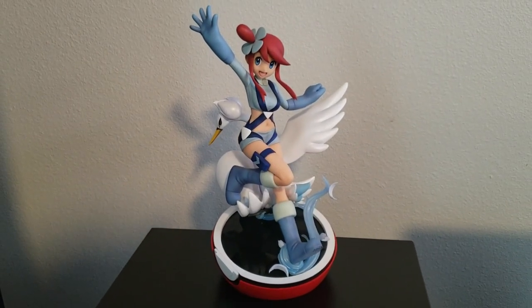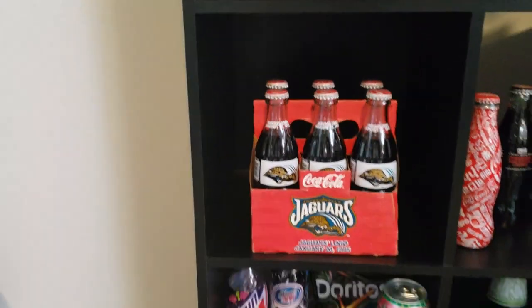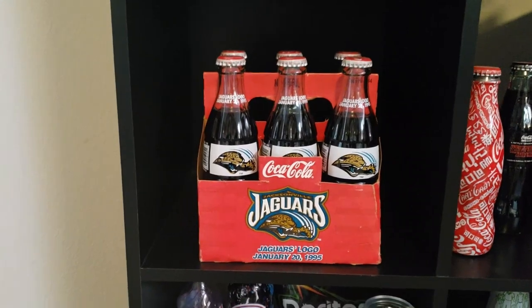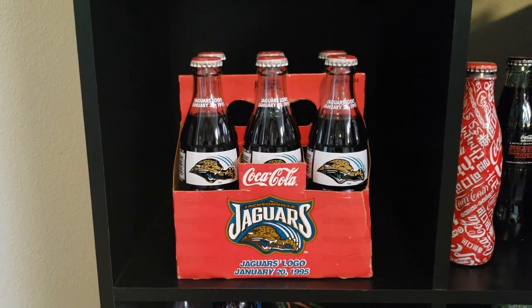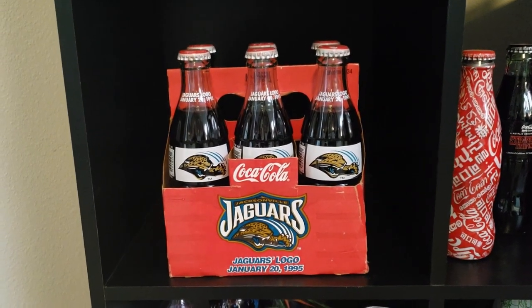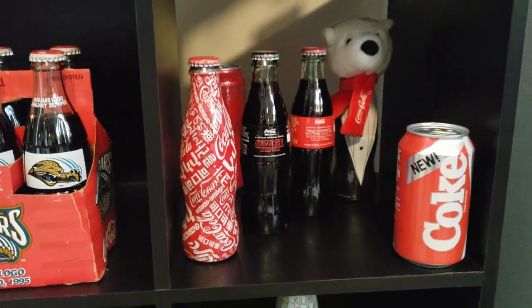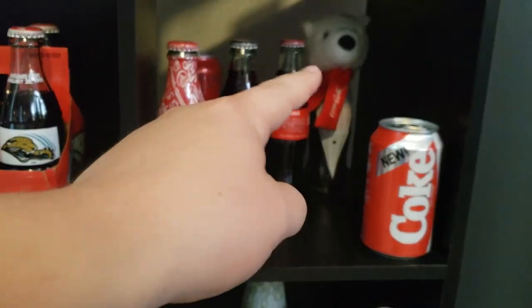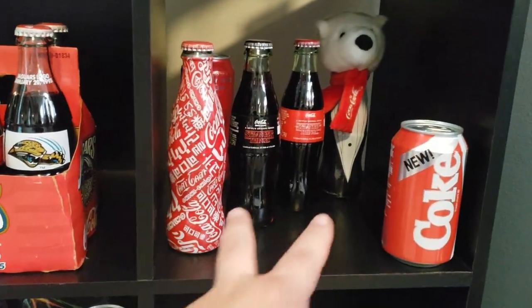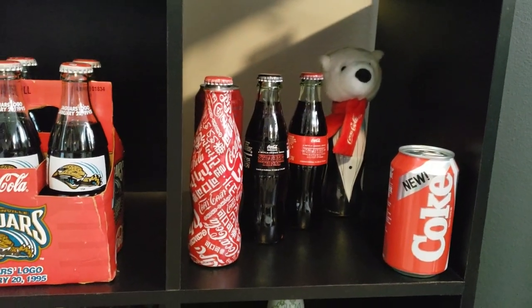We'll show this figure here also — this is a Skyla figure from Pokemon Black and White; she's a gym leader. Moving on, I also like to collect soda stuff. Since I'm a Jacksonville Jaguars fan, this is from the inaugural season in 1995 — limited edition Cokes with Jaguar logos. Here's some other various Coke stuff from the Coke store in Orlando: one with a bunch of languages, a little suit and tie with a polar bear hat, and two Stranger Things ones that came out along with season three.